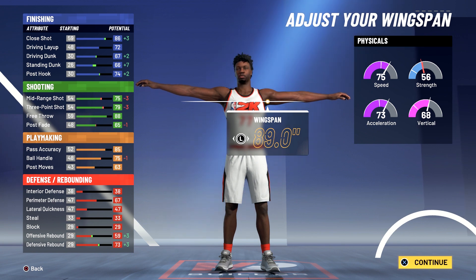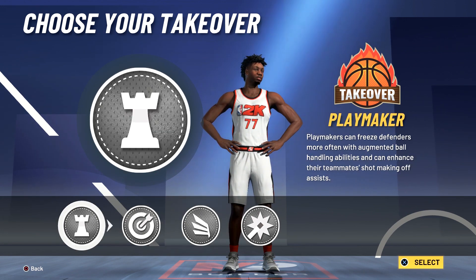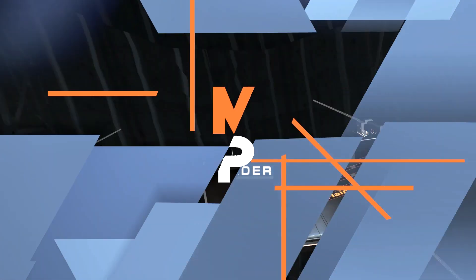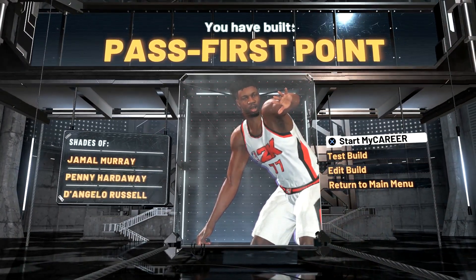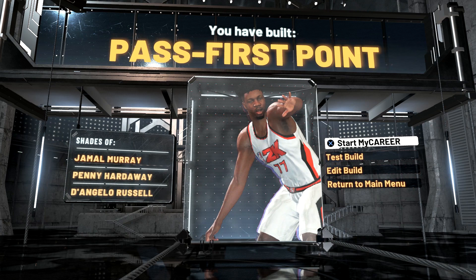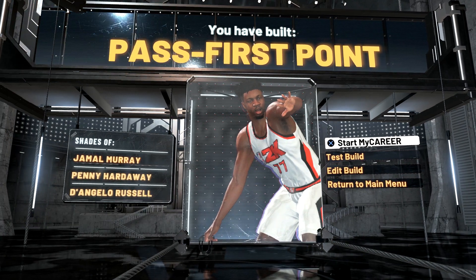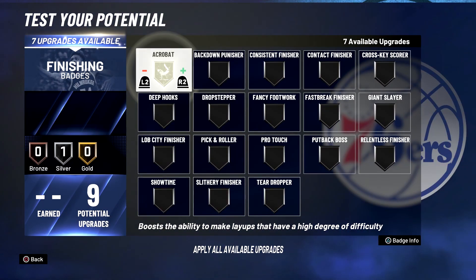For your physicals at 99 overall with the Gym Rat badge, you're going to have an 83 speed, 81 acceleration, 76 vertical, and 64 strength. For the takeover you can go with any takeover — I'm going to go with the playmaking takeover. For the point guard version you've built a pass-first point with shades of Jamal Murray, Penny Hardaway, and D'Angelo Russell. If you choose the shooting guard version it will be a pass-first guard with shades of Luka Doncic, Devin Booker, and Khris Middleton.